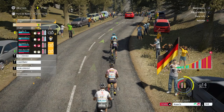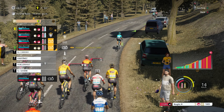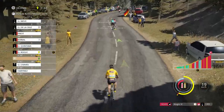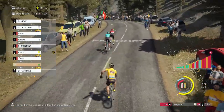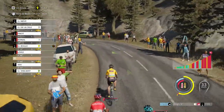There are attacks happening behind me and I didn't notice — damn it! I changed rider and the computer didn't react to the attacks, so I've been left behind alone. Now I need to attack with Hoglidge to recover the disadvantage. The other guys have gone and I'm stuck behind — this is not good at all.